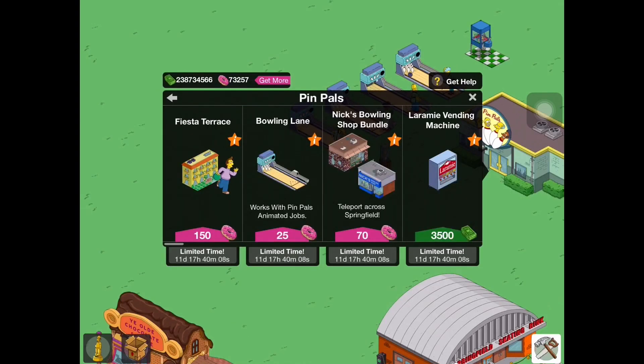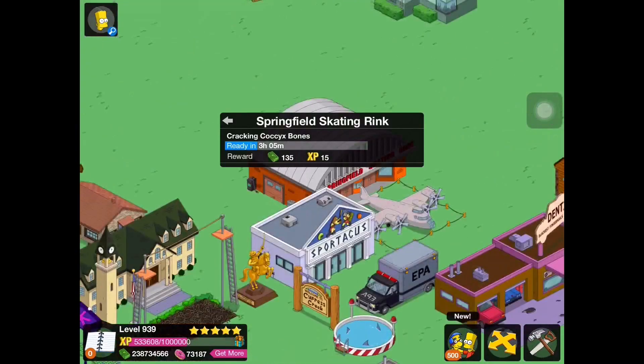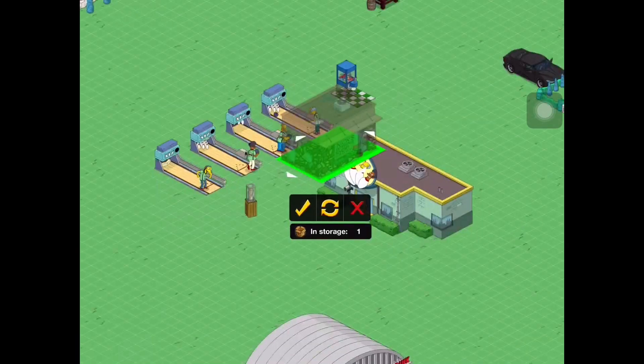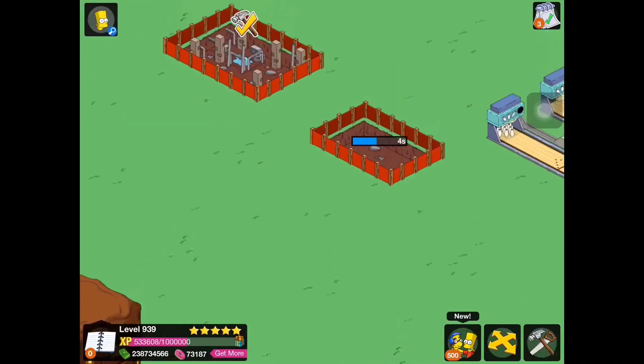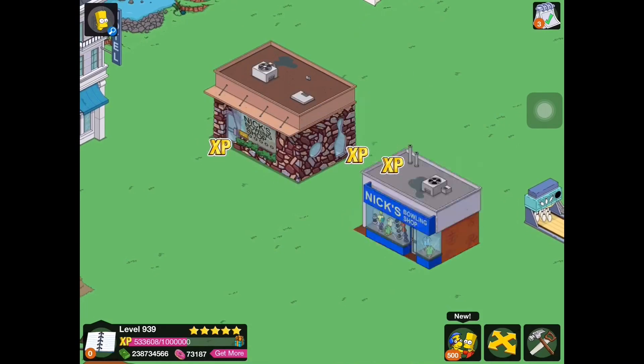We'll do Nick's Bowling Shop Bundle first. This is interesting — you get two buildings for the price of one. For 70 donuts you get these two buildings, and they have a teleporting access that you can use to teleport from one to another. We'll purchase these and place them. So it's Nick's Bowling Shop and the Other Nick's Bowling Shop.